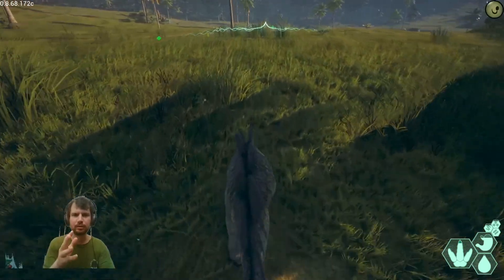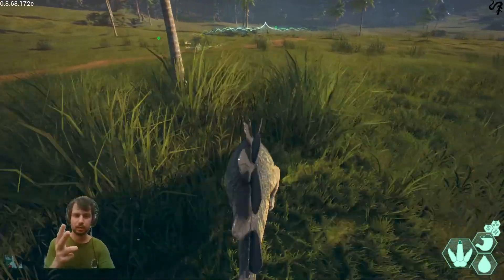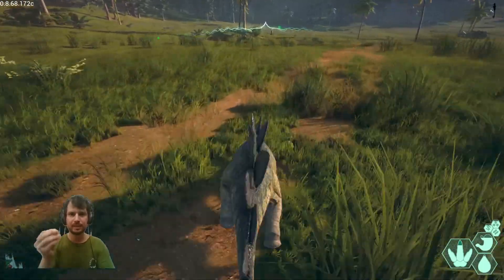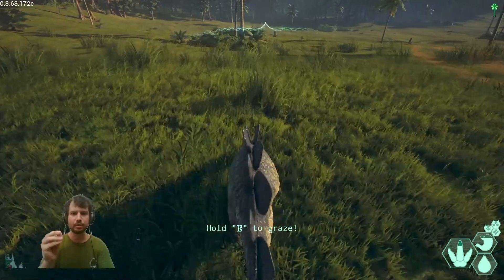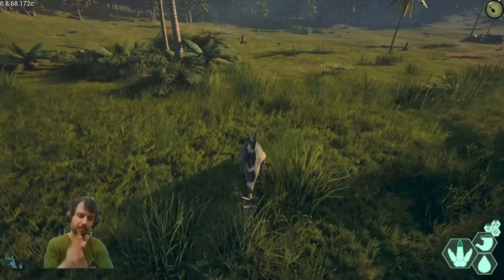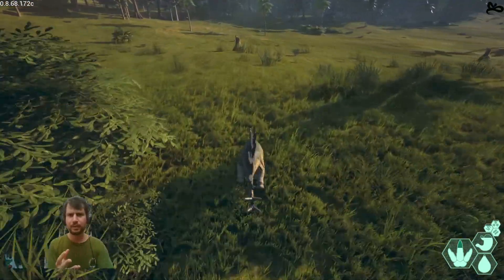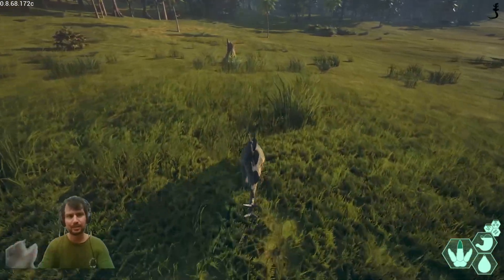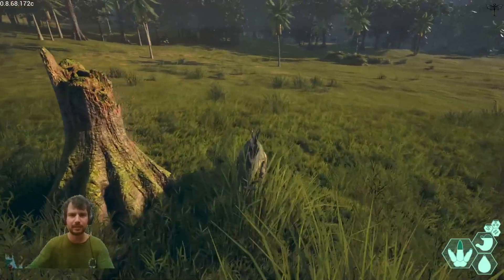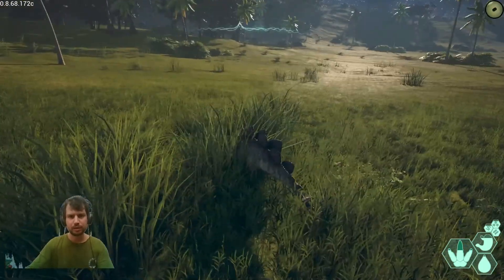Sumac is something that Stegos eat, not Tenontos. So for Stegosaurus specifically: pumpkins, sumac, or marigold are in the diet only for Stegosaurus, not Tenontosaurus. For Tenontos you have mountain ash, radish root, and wildflowers — three different plants providing the same three nutrients.